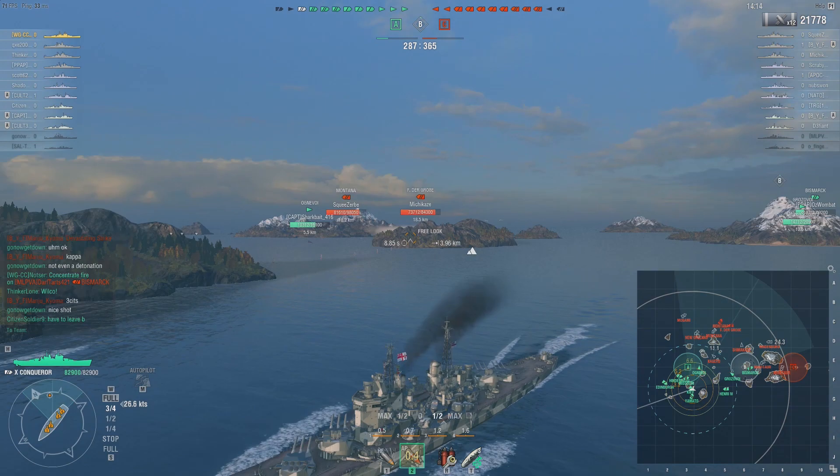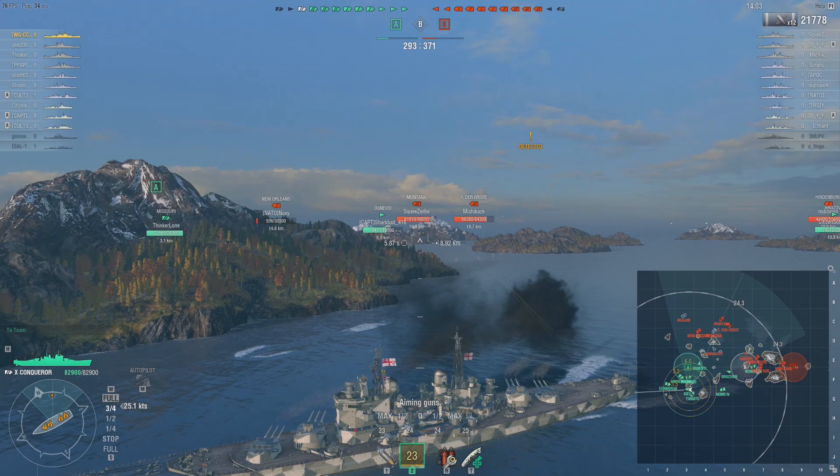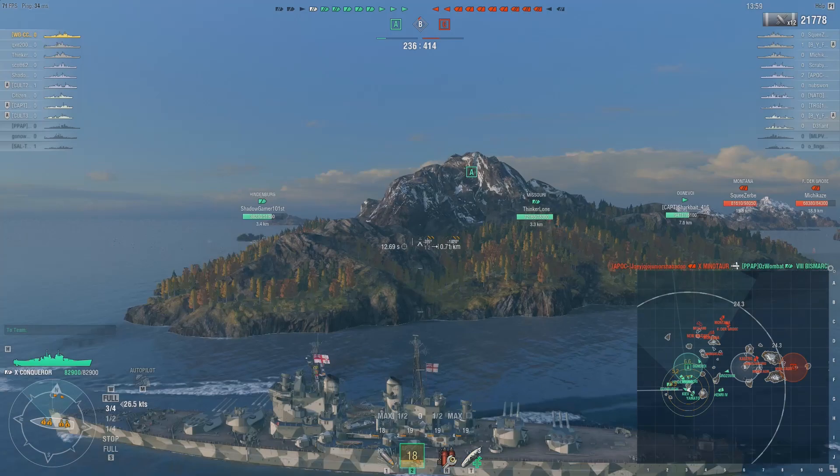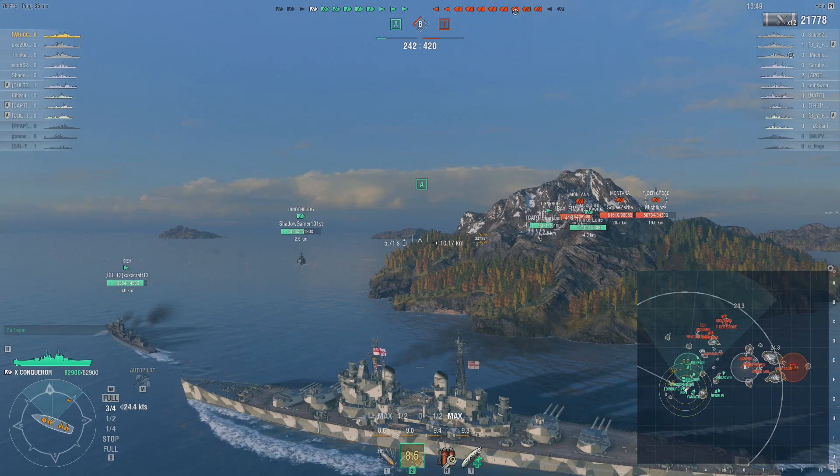The citadel is very low — very reminiscent of something like an American battleship. It's difficult to hit unless you obviously know exactly where to aim and you have the benefit of good dispersion. I caught sight of a destroyer and wanted to do a snapshot to get some damage on him — clearly did not work. We slammed it into the island.